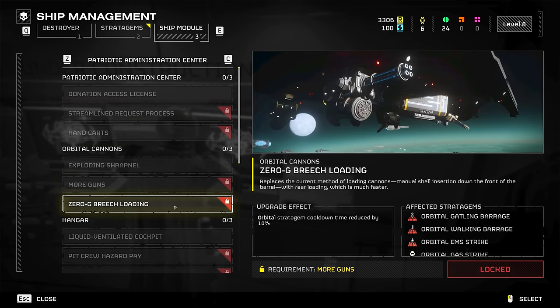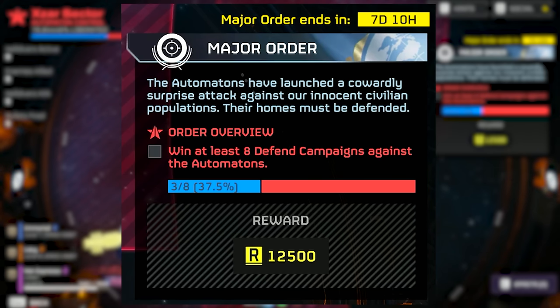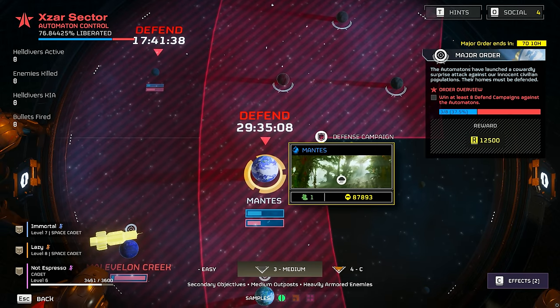You also have mission objectives in the form of Major Orders and Personal Orders. Your Major Order is a galactic challenge for all players in Hell Divers — everyone can contribute, and it lasts longer than your Personal Orders. For example, the most recent Major Order at the time of recording was to win at least eight defend campaigns against the Automatons for a reward of 12,500 Requisition Slips. It's not just a defend mission — it involves liberating the planets with the defend marker, meaning it takes time and it's a community challenge.